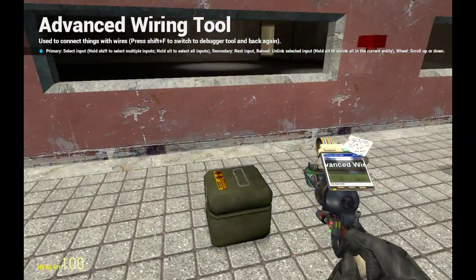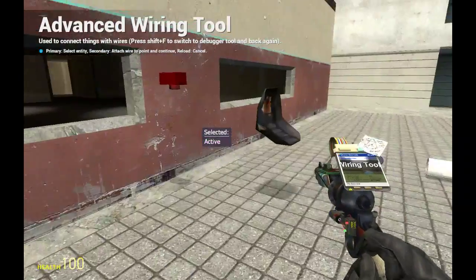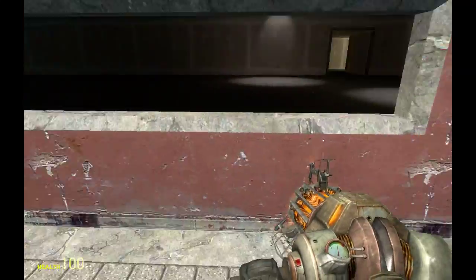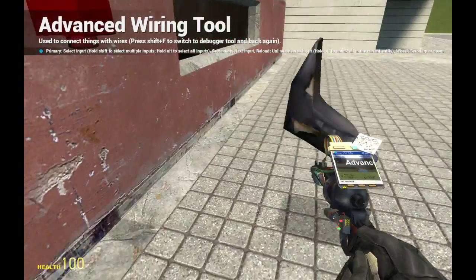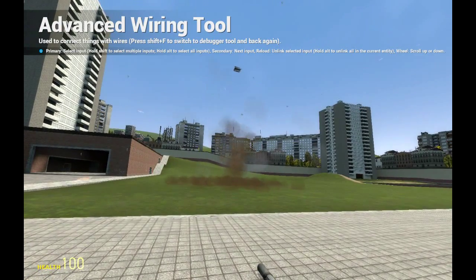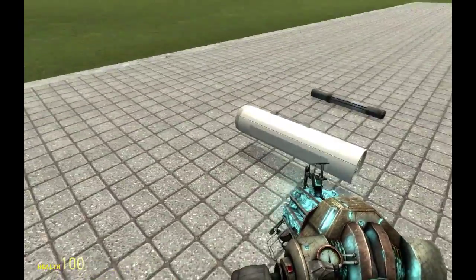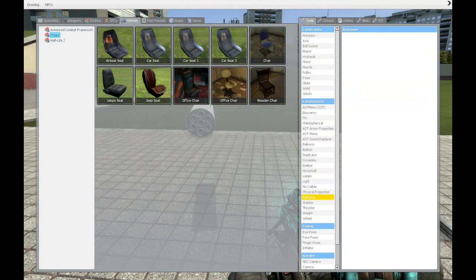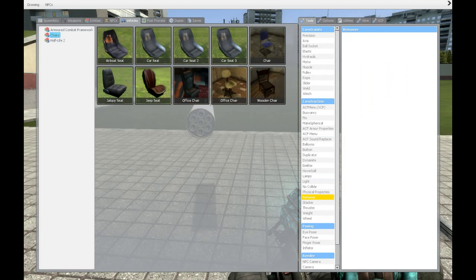With XCF I noticed the detonate options on the ammo boxes — I don't know, maybe that has some use. We should link it to active. Let's fire. Yep, that's the first bomb. Now let's test the fear rocket pod. You have to connect the correct ammo type to all of the weapons as usual.